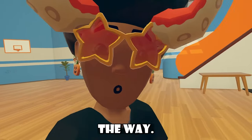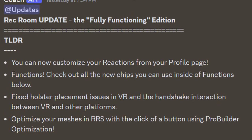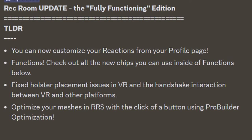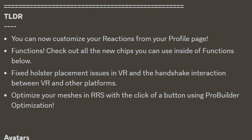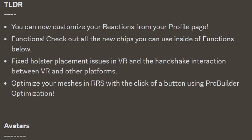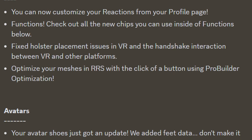To get the update out of the way, we're hopping straight into this. We got in the fully functioning edition and we have this TLDR to read. You can now customize your reactions from your profile page. You can now check out all the new chips that you can use inside the functions. They fixed holster placement issues in VR and the handshake interaction between VR and other platforms. And lastly, they optimize your mesh in Ruckum Studio with the click of a button using ProBuilder optimization.